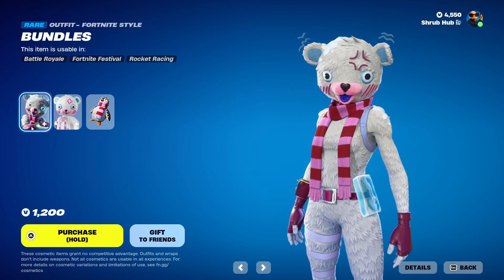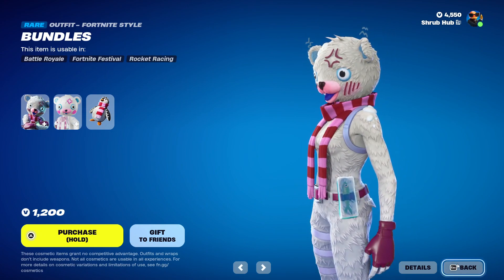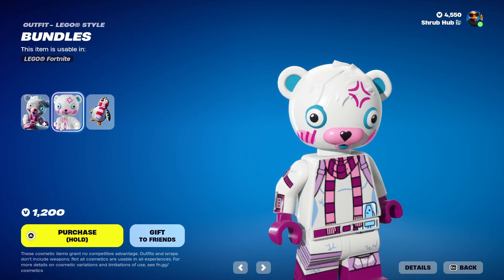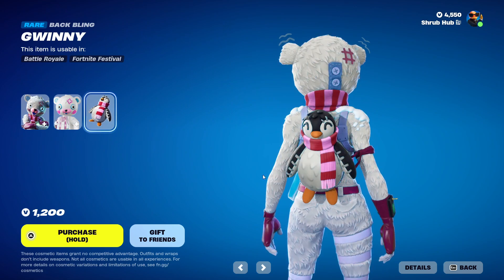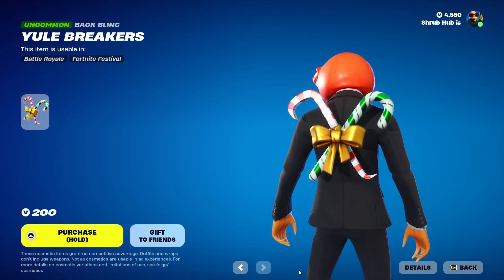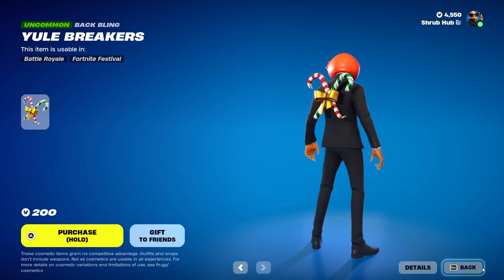And then we have the Bundle skin — that's pretty nice, I like this bundle. Her skin's animated, it's cool. She's from Chapter 2 Season 1. This is her alternate edit style and she comes with the Grimmie backbling. Then we have the Yaw Breakers from Chapter 2 Season 1. I don't know why this is here, but it is — looks kind of nice.